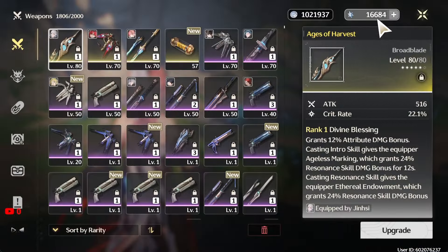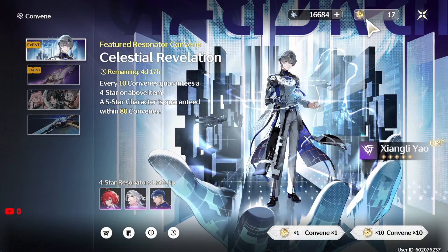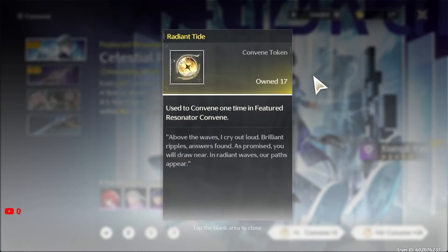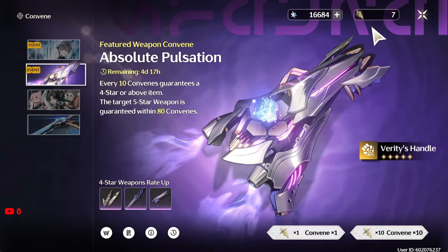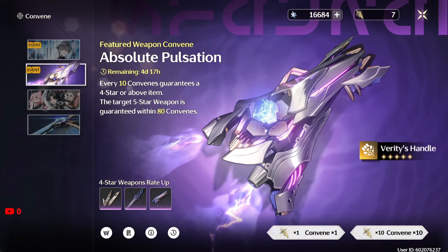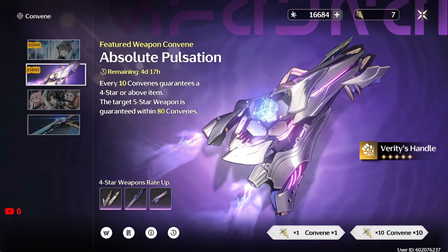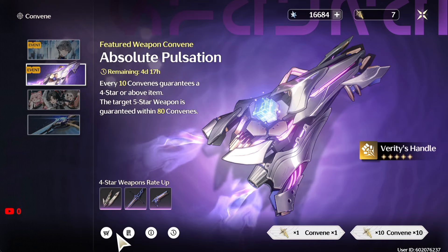If you go over to my box, as you can see right now, this is the amount of resources I have. I also have some Radiant Tide prepared for the character. I will also try one multi on the weapons banner just to see if I pull her weapon. Let me just see how far away I am from reaching — that's 10 multi — okay, I got a lot before I reach soft pity or even pity.